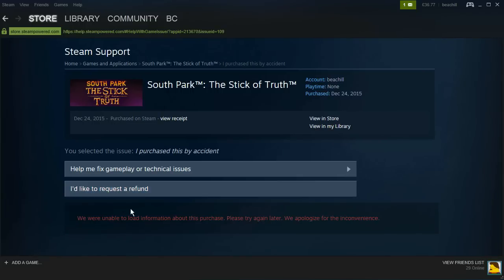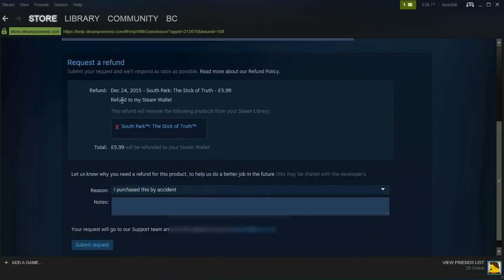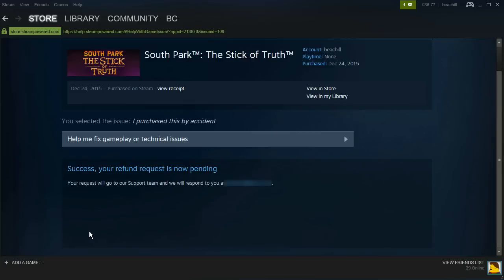Here it will say 'Refund six pounds — refund to my Steam wallet.' You can put a note like 'Sorry, I accidentally purchased this,' and then click Submit Request.